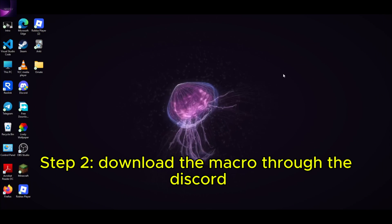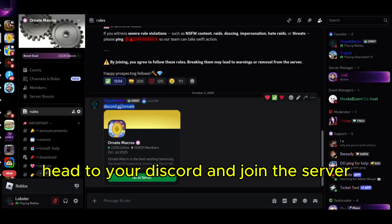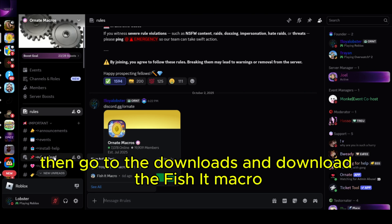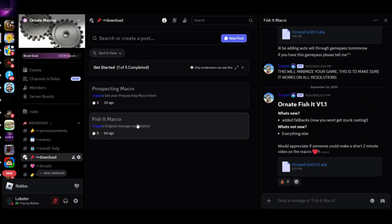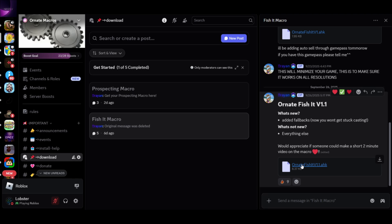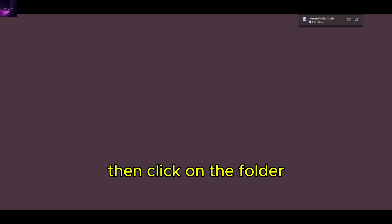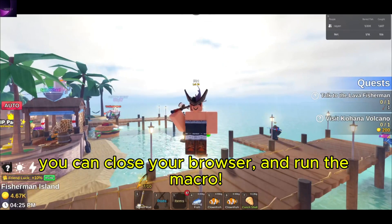Step 2: Download the macro through the Discord. Head to your Discord and join the server at discord.gg/ornate. Then go to the downloads and download the fishit macro. Simply click, then click on the folder. You can close your browser and run the macro.